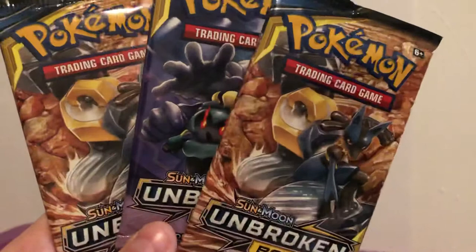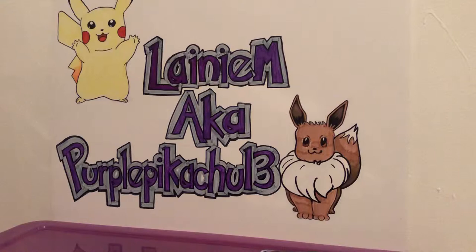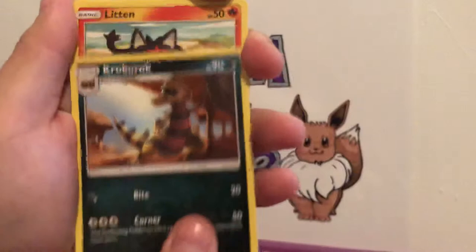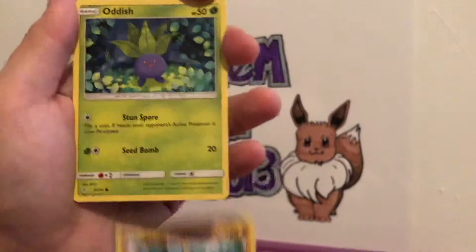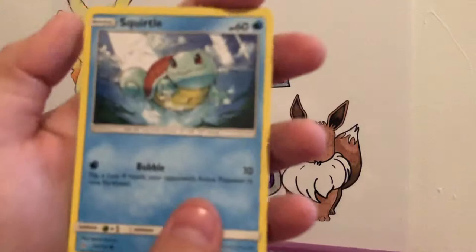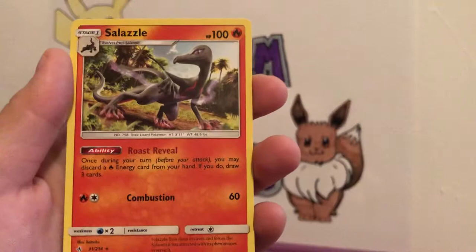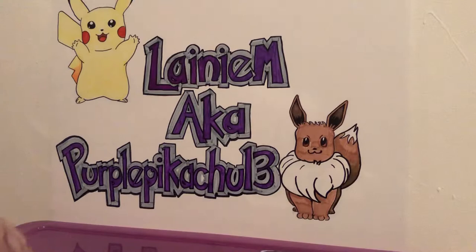We are getting into the Unbroken Bonds packs. I have to admit they are very hard to pull anything in, but the artwork alone is just worth it — they are great artworks. Here's the code card on that. We have Fighting energy, Welder, Haunter, Croconaw, Litten, Froakie, Crabrawler, Oddish looking all serene in his setting, a Squirtle, a Reverse Holo Alolan Dugtrio — very Beach Boys — and a non-holographic Lizard rare.